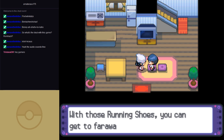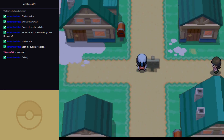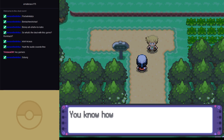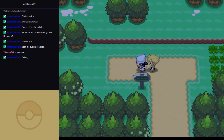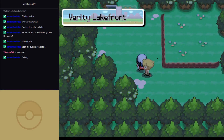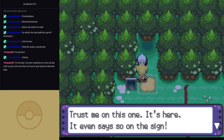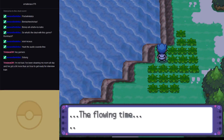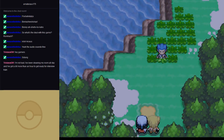Hallelujah, the running shoes! Yes, I know how to work the running shoes. One change between Diamond and Pearl and Platinum is that we get to meet Cyrus right at the beginning of the game — get a wee bit of foreshadowing.